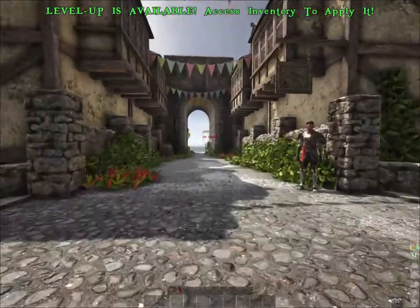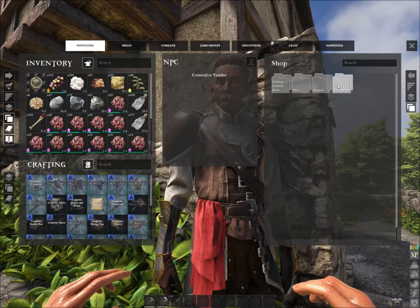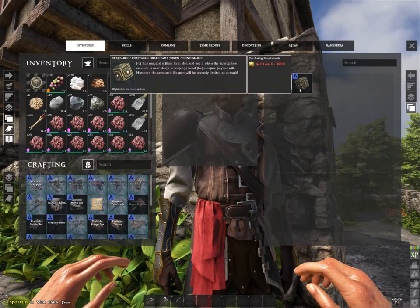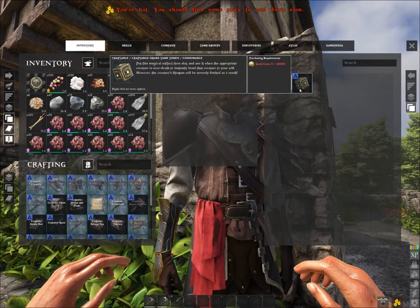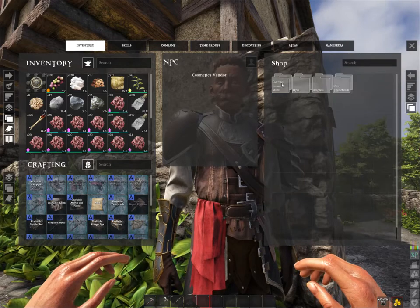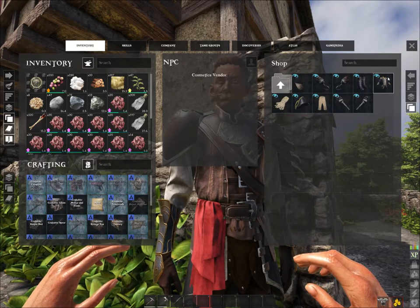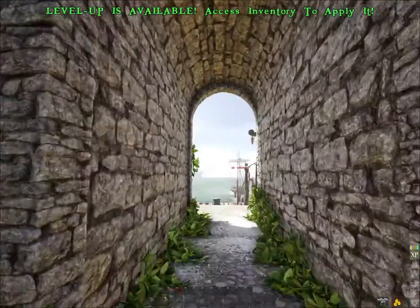This is the cosmetics vendor. There are ship figureheads like a lion figurehead or a traditional one. There are magical things like the Drake Tame Token, which costs 40,000 gold and lets you tame dragons. There are dyes, clothing and cosmetics like a Napoleonic hat, and peg legs you can buy for 15 gold — but they don't give you much armor.